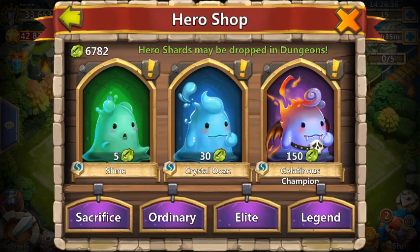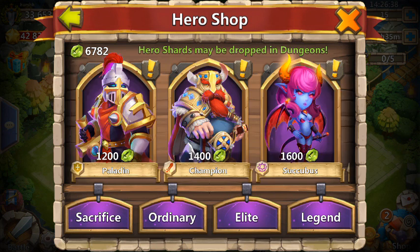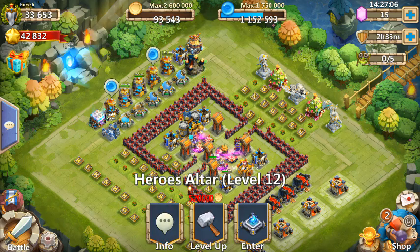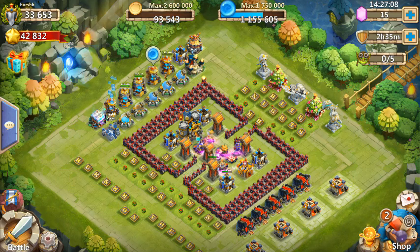I feel it coming, I really do. We need 7,500 shards. I'm at 6,782 shards — almost 6,800 shards. We're about 700 or so shards away from Emortep. That's less than a day of raiding for me, so that means in less than 24 hours I will have Emortep, either through buying him with these shards or from rolling him.